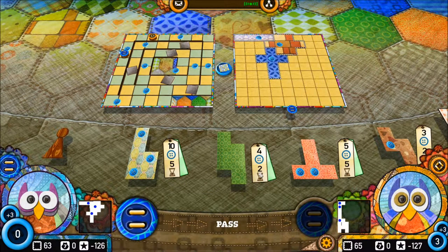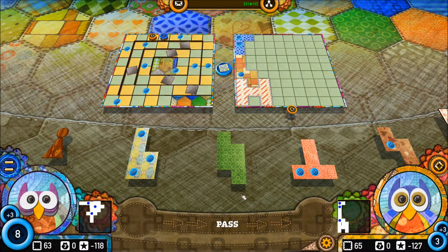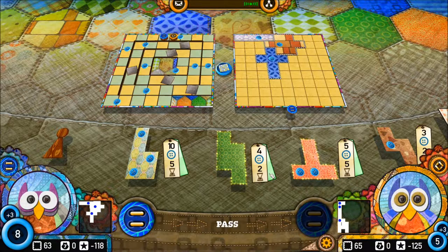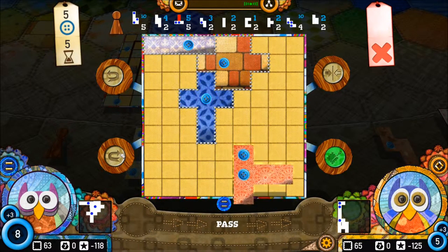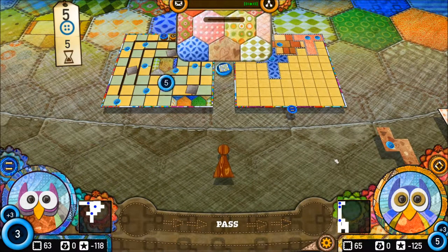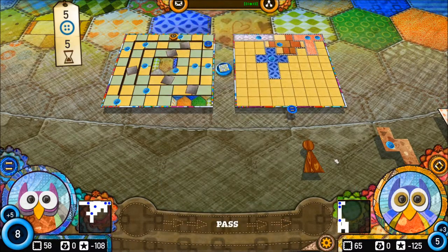You get points for covering your patchwork quilt. But at the end of the game you get two points deducted for every hole you leave behind. So if the opponent has an 'H' shape missing at the bottom, he'll lose two points for that. You're always in this risk versus reward — sometimes you want to go slowly to buy lots of little pieces to fill holes, other times you might want to burst ahead and grab a really chunky piece.